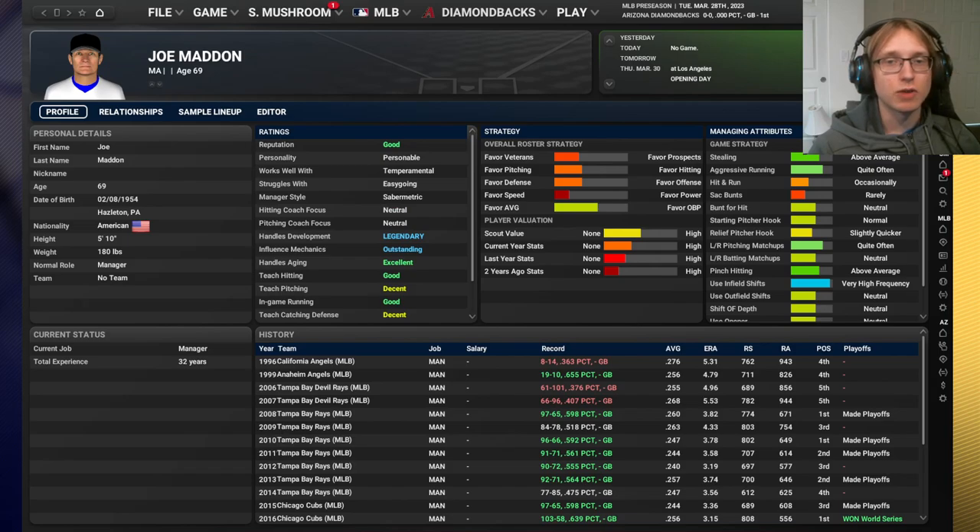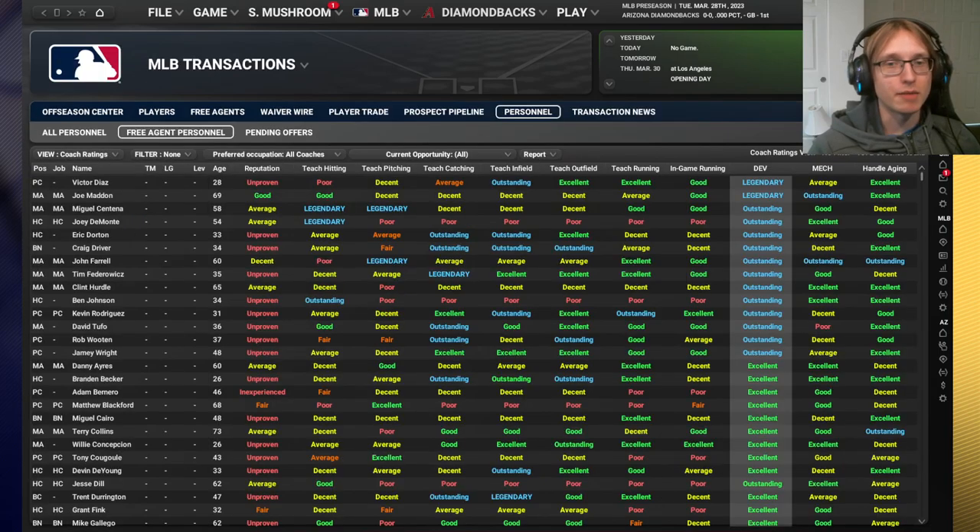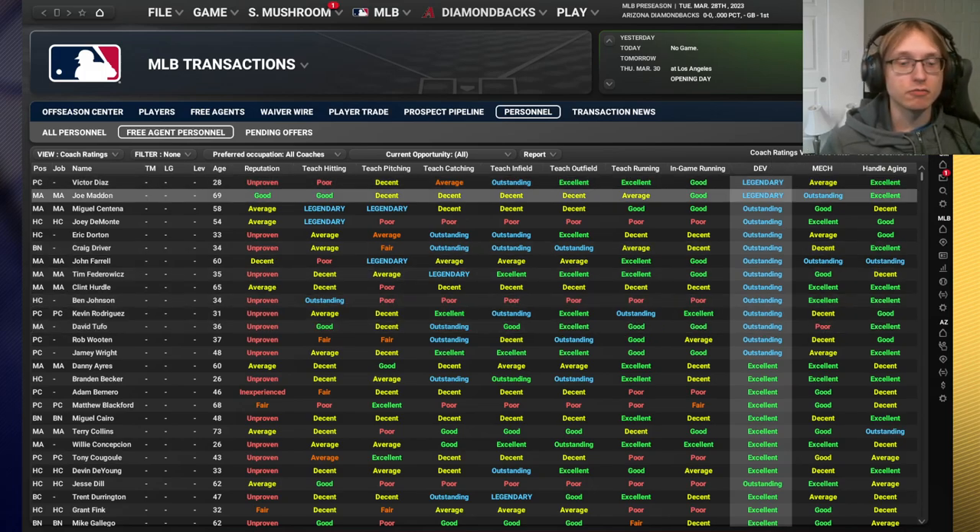Madden is outstanding in mechanics, which is more of a bonus than a necessity, but he will absolutely help your players add to their potential more than they would otherwise. For aging he is excellent, so he's going to help your players lose less ratings. His favor of veterans versus prospects is really the only thing I'm not a fan of. For the upper minors - double and triple A - development is absolutely far and away the most important thing.